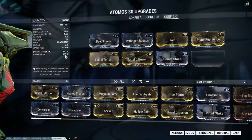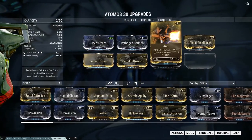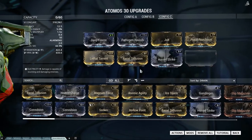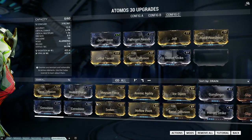The last build, but certainly not the least, is the Radiation and Viral build. You know how to build Radiation and Viral, but we also need some extra multi-shots and damage. The range mod is not equipped here because I needed the mod points.